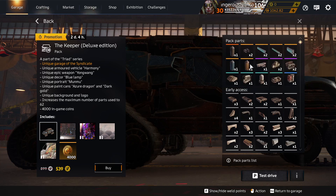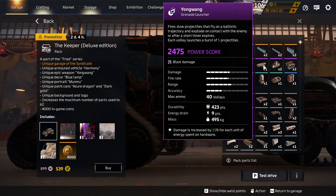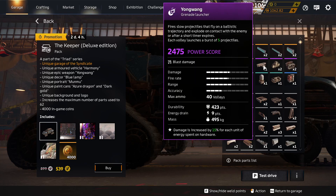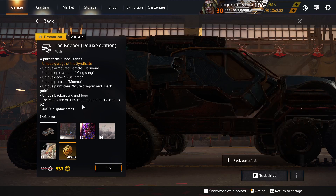Azure Dragon Paint is unique to Keeper Deluxe. Dark Gold Paint is unique to the Keeper. And the Yong Wang Grenade Launcher is unique to the Keeper. No extra parts or bits.